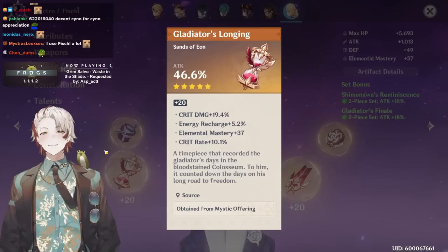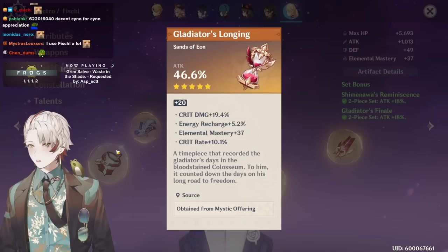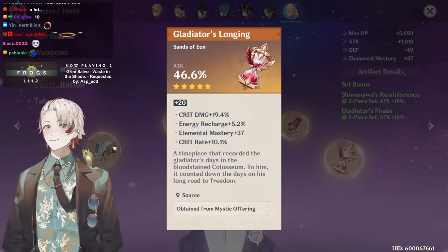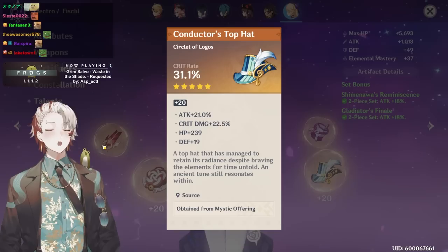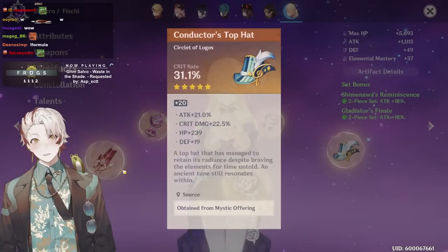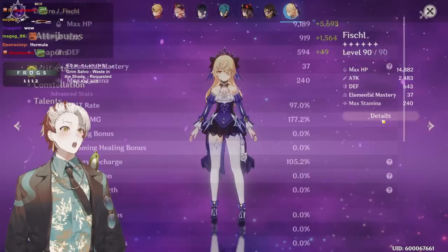I'm smiling right now — how many Strongbox attempts did I try for this? Like seven to eight episodes of Strongbox, I tried to get an attack timepiece, I failed everything, and you have a 10/24 line with 37 EM, perfect with recharge substat. That's cool. Nice build — wow, 21 attack and 22 crit damage, that's a stat stick. 2.4k attack Fischl at 97 crit — this is a nice Fischl.